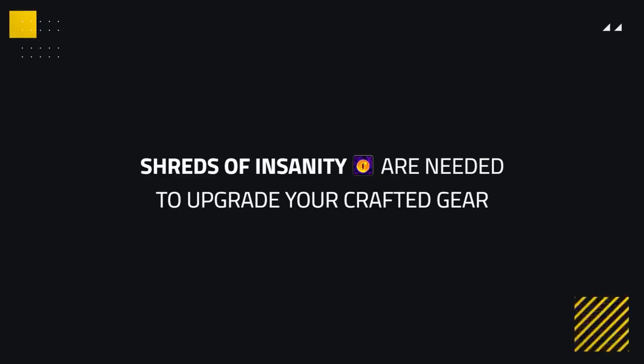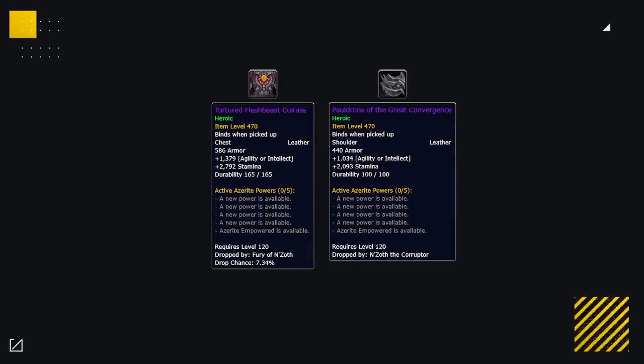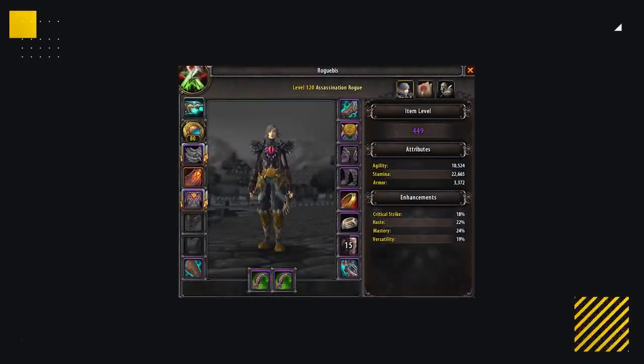Before you're able to upgrade your crafted gear to max item level, you're going to have to farm Shards of Insanity, best obtained from raid — which is great because we also still need items from there. Assassination rogues use the Writhing Segment of Drest'agath, so we're going to aim to get that. The other items we want from raid are ideally the chest and shoulders from the final two bosses. These aren't completely best in slot Azerite, but there are no other comparable drop options. By this stage, our gear should have the trinkets we need, high-level Azerite, and most importantly perfect stats on each piece.